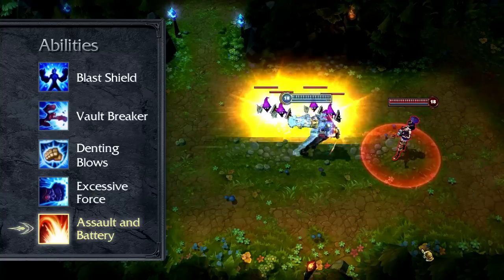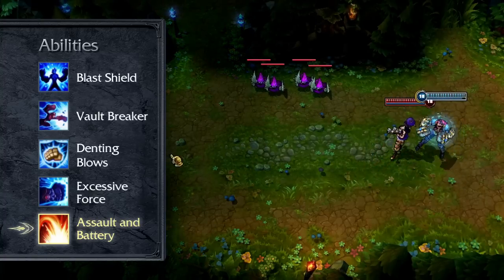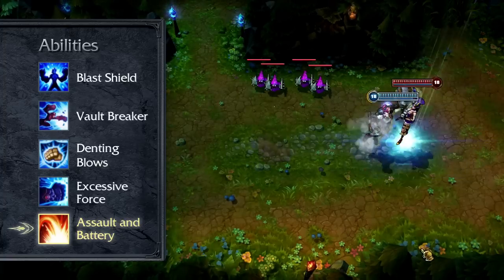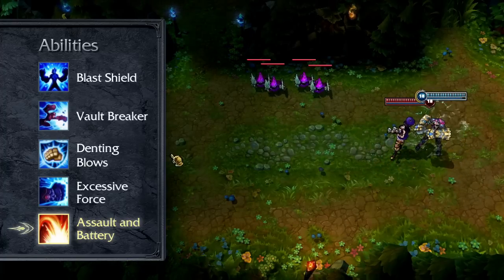Assault and Battery is Vi's ultimate. When activated, she dashes to a target enemy champion, rendering her immune to crowd control while knocking aside and damaging enemies she collides with on the way. Once Vi reaches her target, she damages and knocks it into the air before slamming it back to the ground.